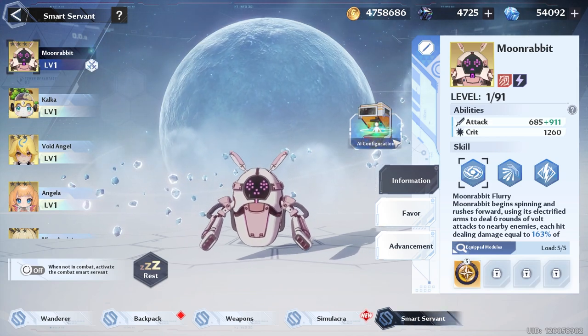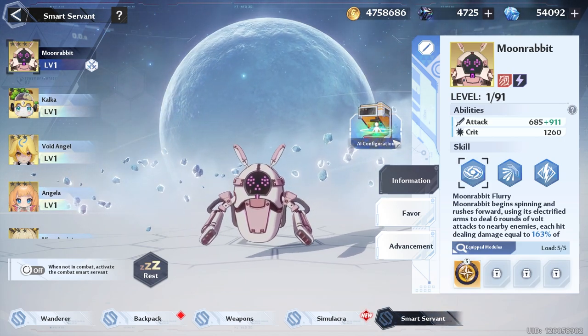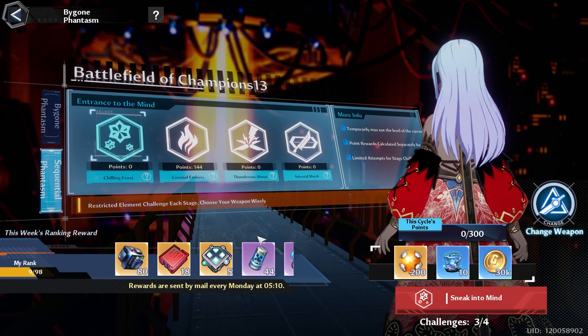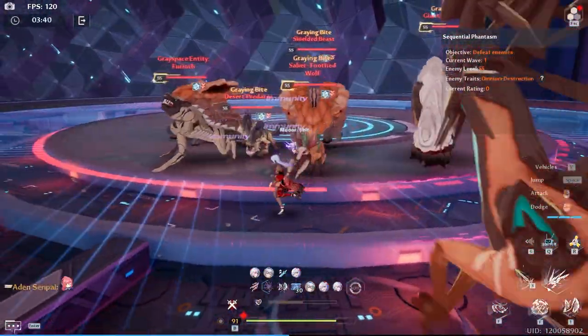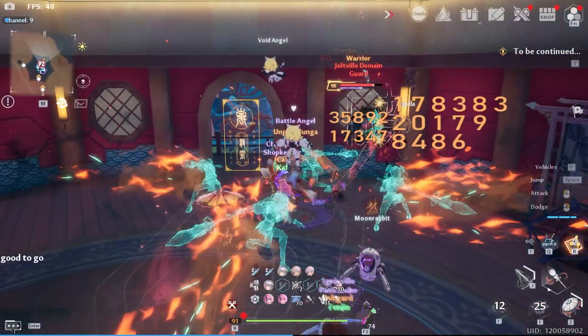Some people have wondered which smart servant to pick. You can generally pick whichever one you want, but there's a downside to elemental-specific smart servants because of sequential phantasm — only elemental-specific attacks or altered attacks work. If you have the boat smart servant and go into an ice sequential, they'll be immune to its attacks. Mia does altered damage, so she can affect all of them. Note that altered only does 75% of the damage, so once you've leveled all smart servants, pick the elemental-specific one for sequential. For now, min-maxing might mean focusing on Mia.